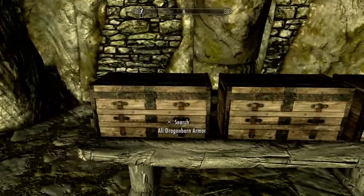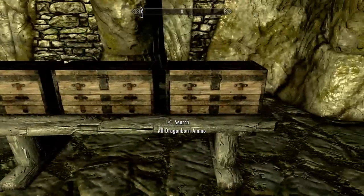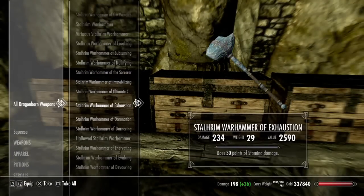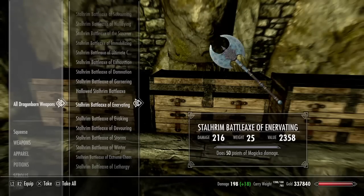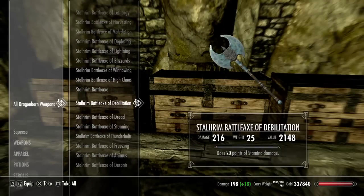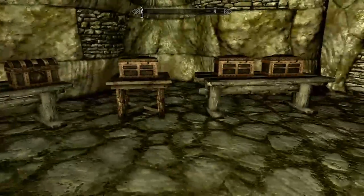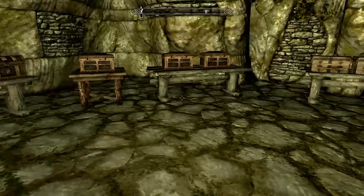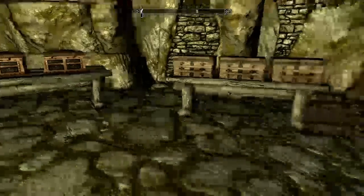It's got all of the Dawnguard armor, like the vampire armor — it's got everything. There's all the ammo, this is all of the weapons. So every version of the Stalrin Warhammer like possible is there, and then it goes to the Battle Axe — just every possible version including vanilla versions, located in this chest. It's really handy if you are trying to make a very specific playthrough. I used this when I was going back to the Dark Shadow Arena, just to grab some of the weapons I need to spawn some stuff in.